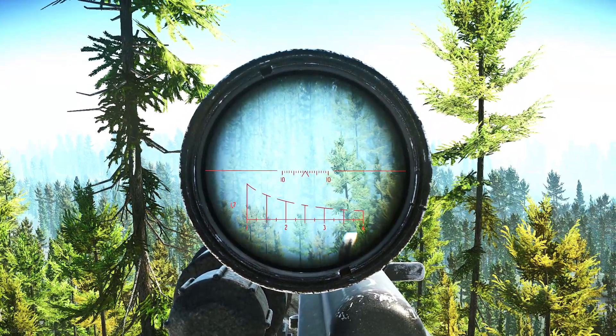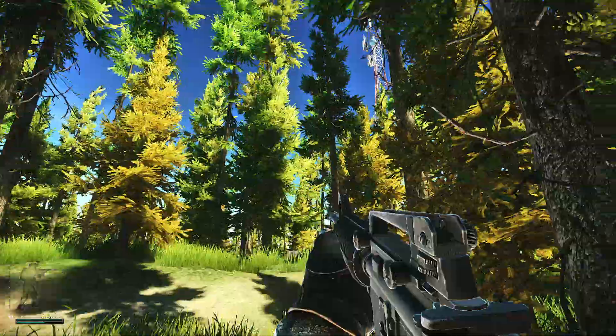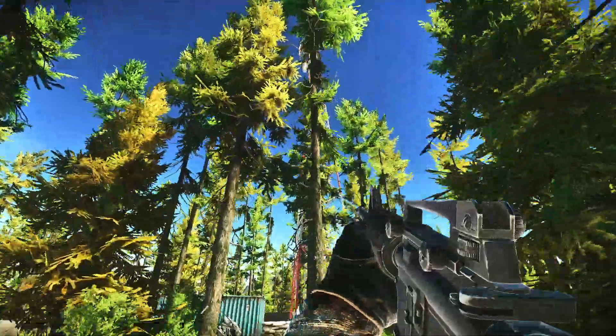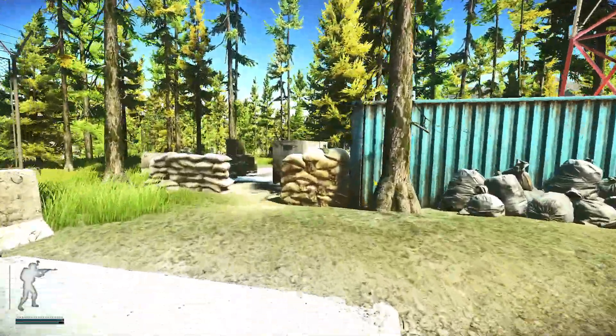And next up, I'll be showing you the extract from the ground floor. All right, we are coming up on it now. There's the radio tower. It is kind of hard to see with all these trees, but if you get a glimpse of it, you know you're heading in the right direction.